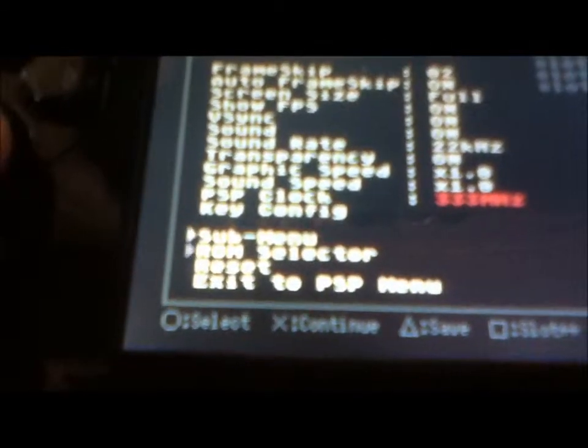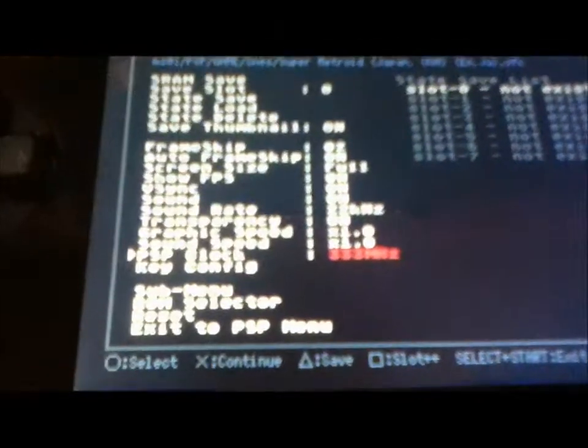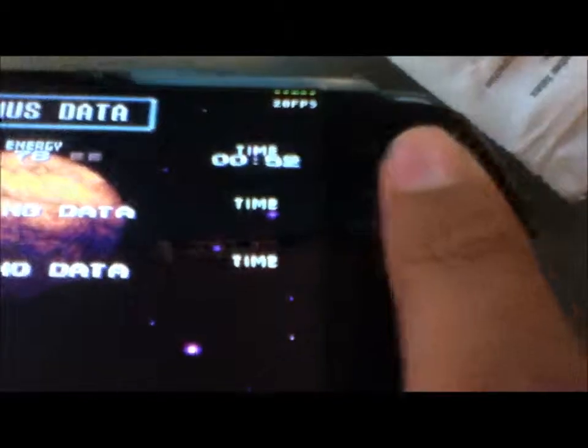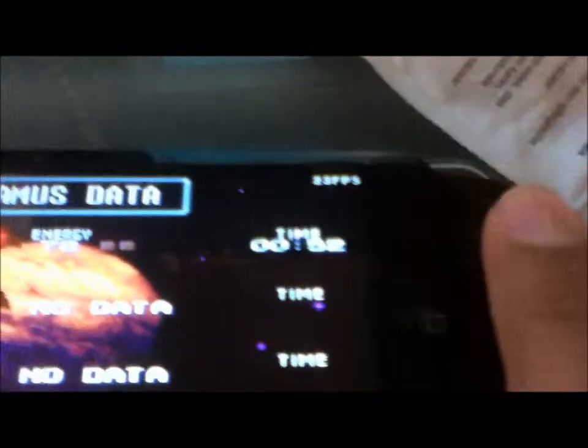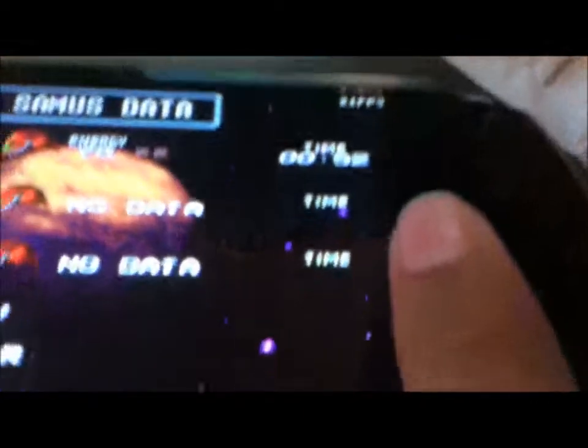Then just hit X and it goes back to your game — Super Metroid. Okay, then you got your buttons over here, it's too dark to see. Circle button is A, X button is B, triangle is Y, square is X.